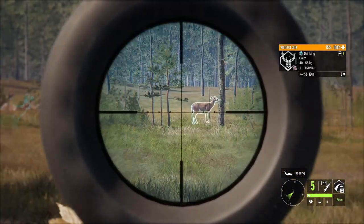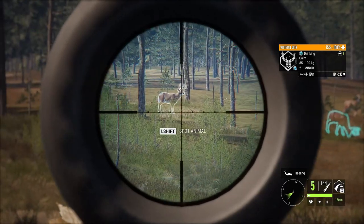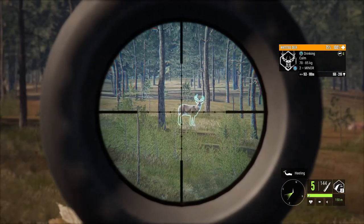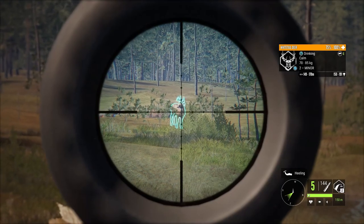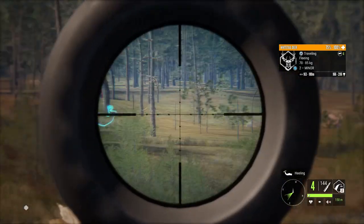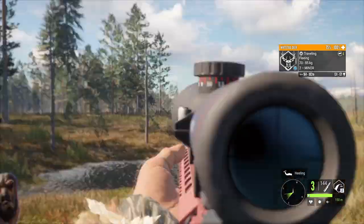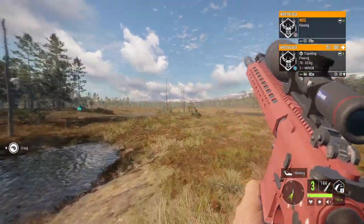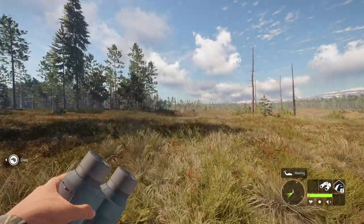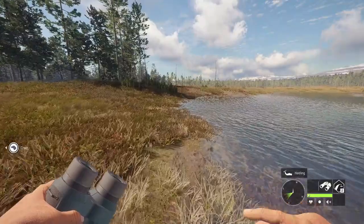I'm going to try to see how many whitetail I can get here - probably only going to get two before they actually spook. I might also go over a couple tips for getting more than one animal. I'm going to wait for one of them to put their head down, which is something that is very easy to do on keyboard and mouse, and I found it's more helpful on controller than it is on PC.